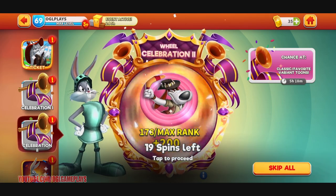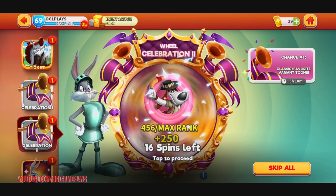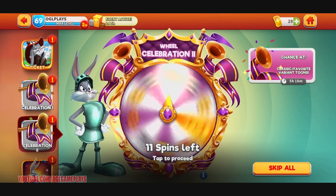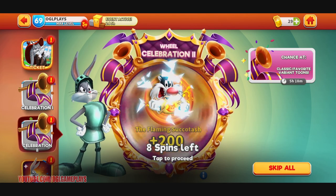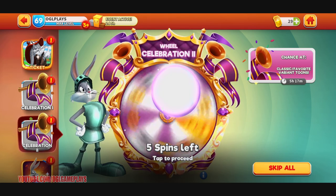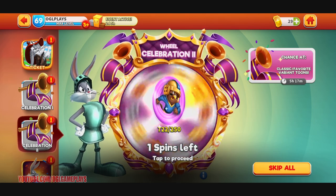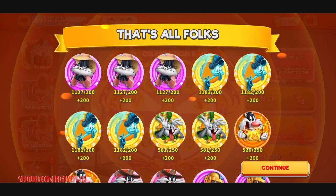I don't think this one will give anything good — max rank, got 2000 from something, probably a featured event toon. Max rank again, max rank, come on — new stuff, new stuff. Max rank, max rank — kitty, oh my god. Don't tell me I'm not gonna get a single jackpot on 20 spins. Max rank again — come on. Okay, that was 20 spins and no jackpot.